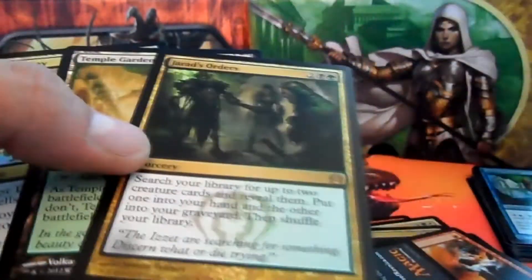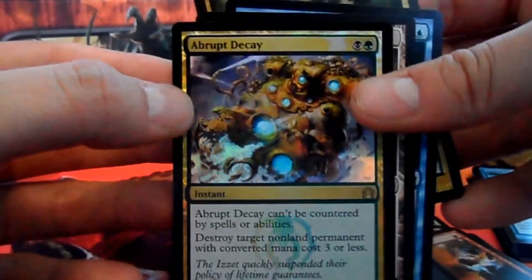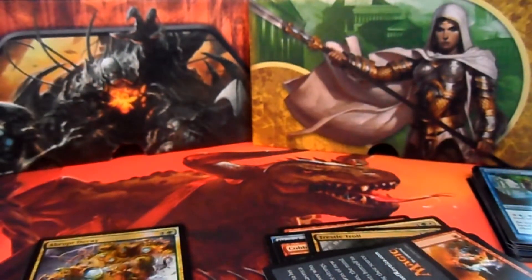So guys, our rares including our foil rare in opened order — wow, I'm so chuffed with that. That is an awesome opening. Gerrard's Orders, Sphinx of the Chimes, Temple Garden, and a Foil Abrupt Decay. Absolutely awesome. I hope you have enjoyed this booster pack opening, guys. Be sure to look out for new content coming soon with myself and Alex hopefully on board. Foil Abrupt Decay — so nice — and the Temple Garden. What a pack that is.